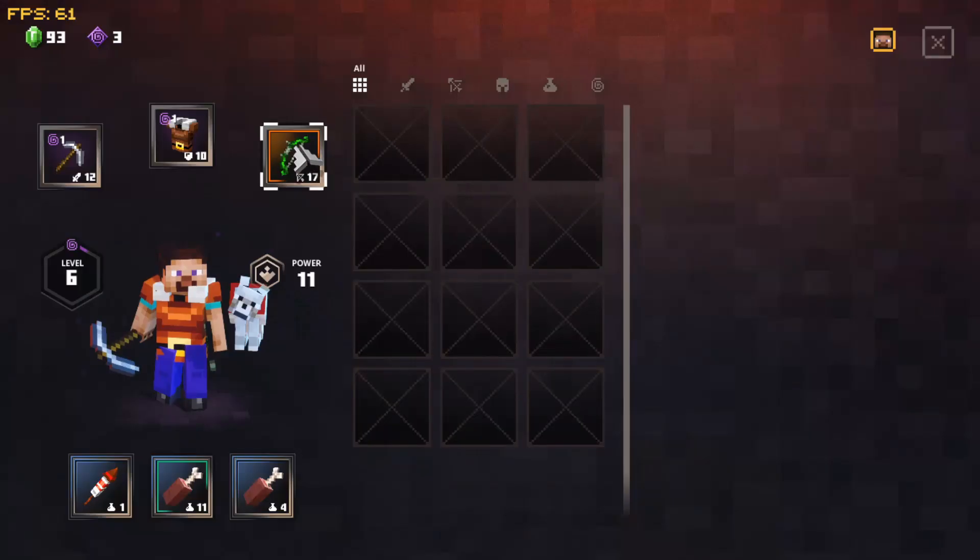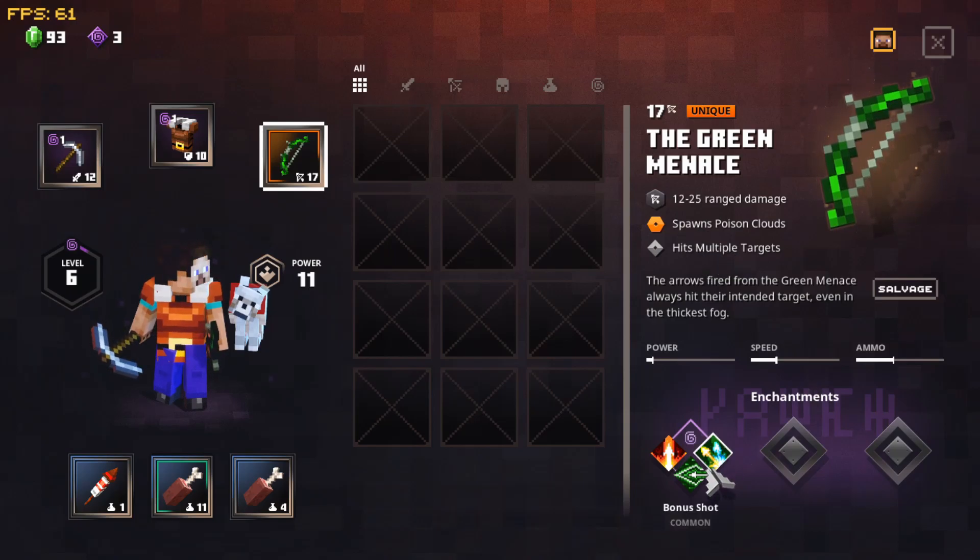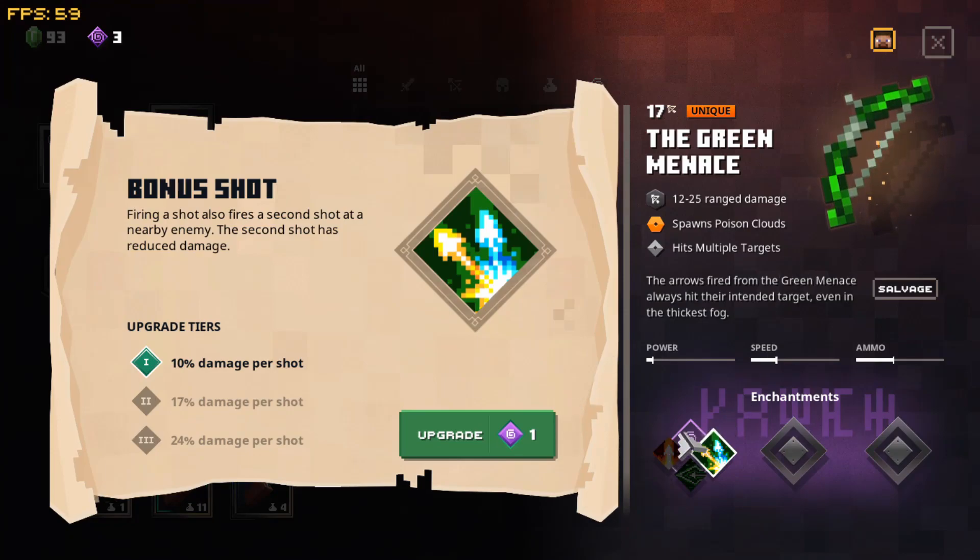We're gonna salvage the old bow. The Green Menace - it bounces and spawns poison clouds, and hits multiple targets. We'll want Bonus Shot because it can hit multiple targets, so it'll do a lot more damage.